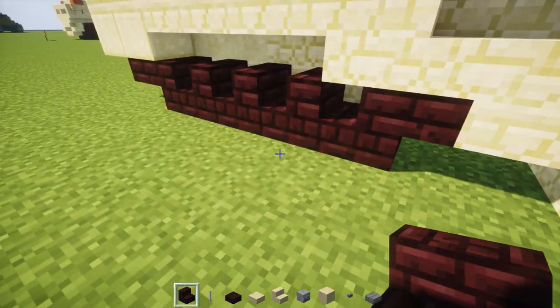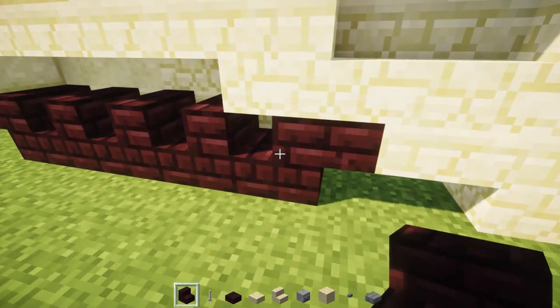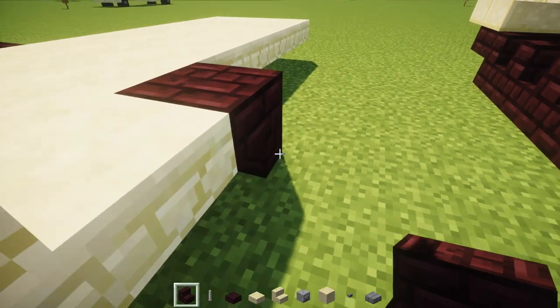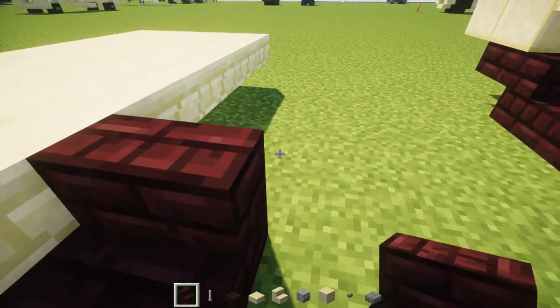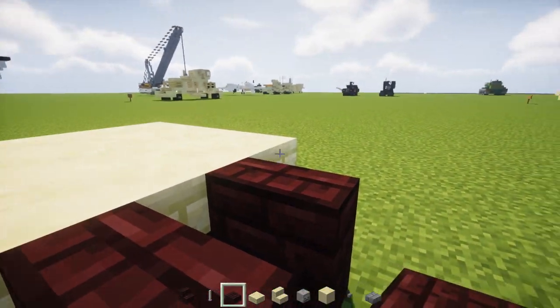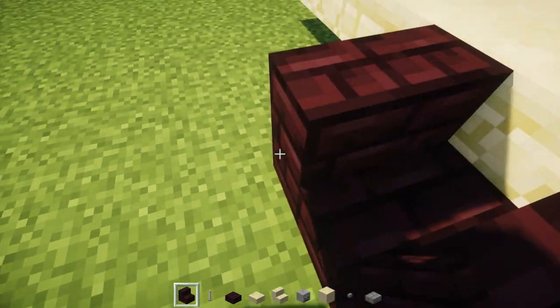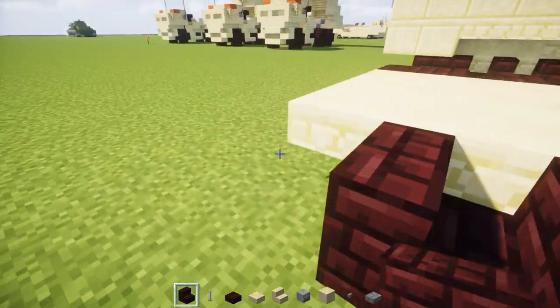Behind it we're going to have another brick stair facing the front — let's have four behind here: one, two, three, four. And then a brick slab on top. Other side, same thing: one, two, three, four, and then a slab.